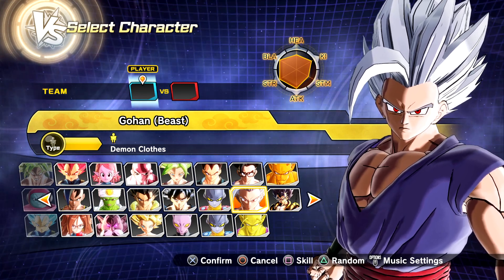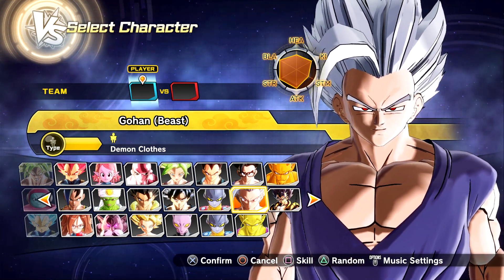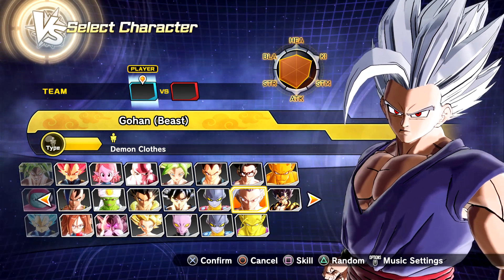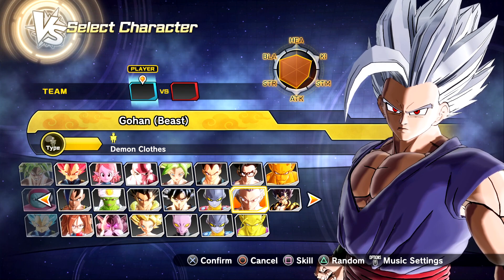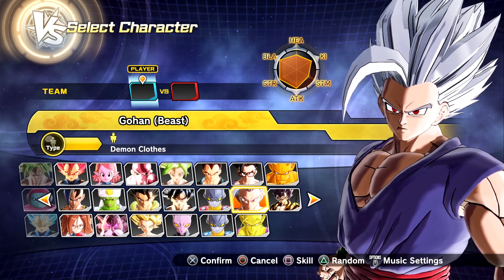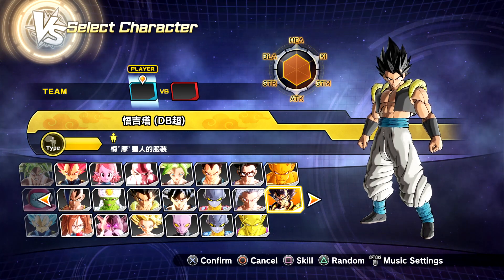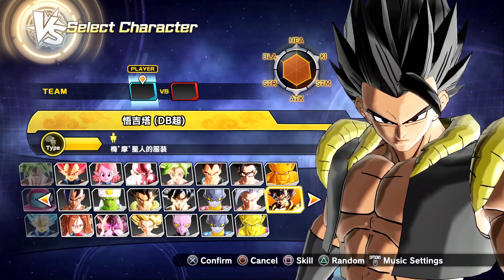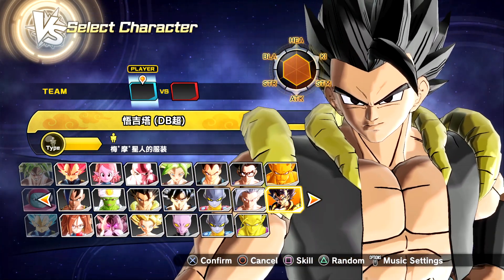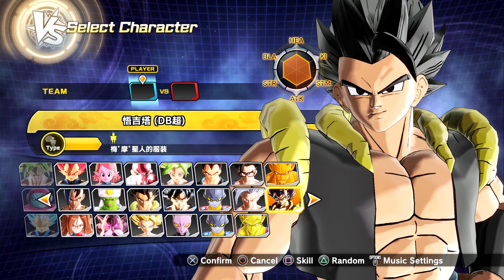Alright you guys, welcome back to the channel. We're here for some more Xenoverse 2 and today we have an absolute top tier character mod. I personally think Dragon Ball Xenoverse 3 should look like this or something close to it. Massive thanks to TS Cat for creating their very own version of DB Super Gogeta. I was told that this is basically the character from the DBS Broly movie integrated into Xenoverse 2. How crazy is that?